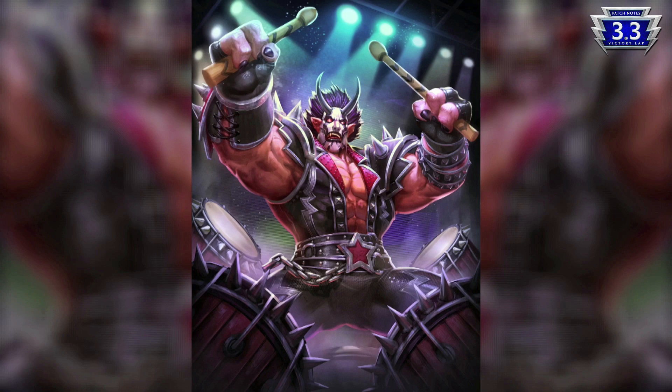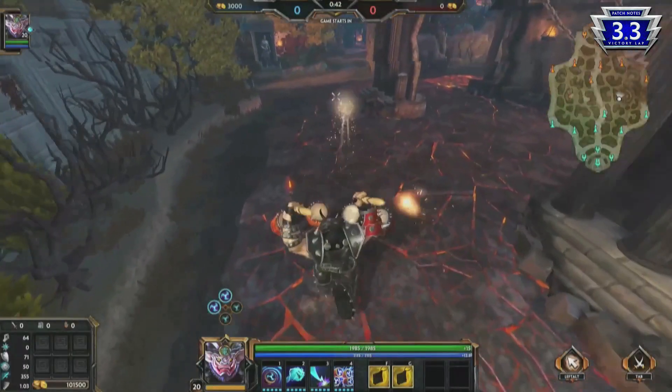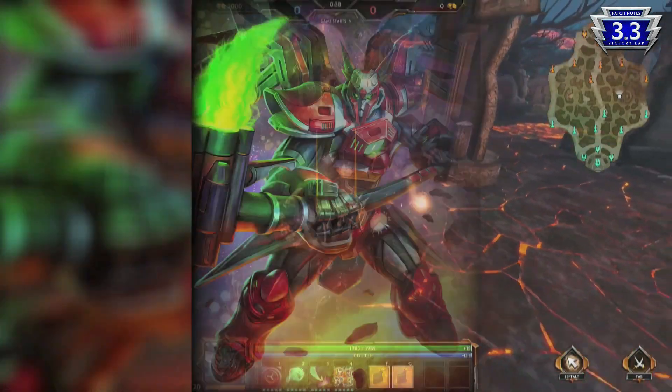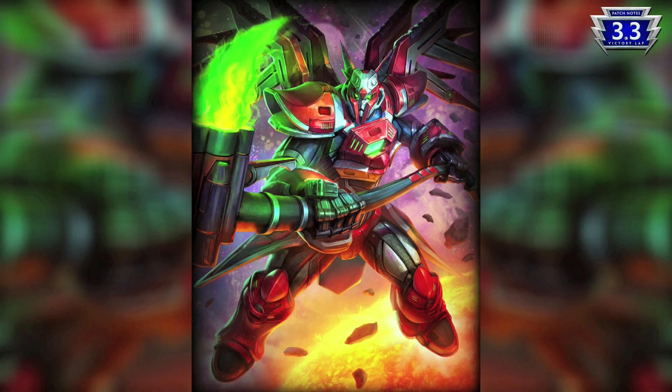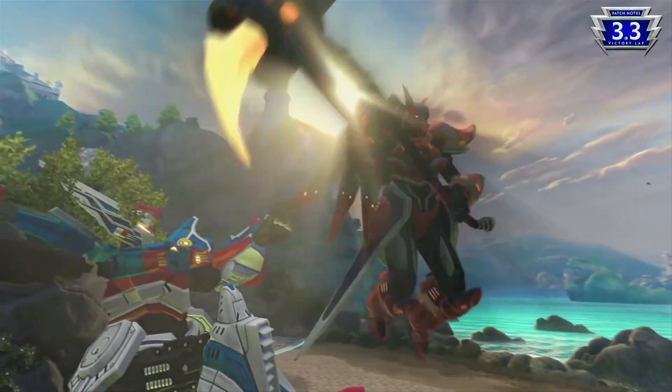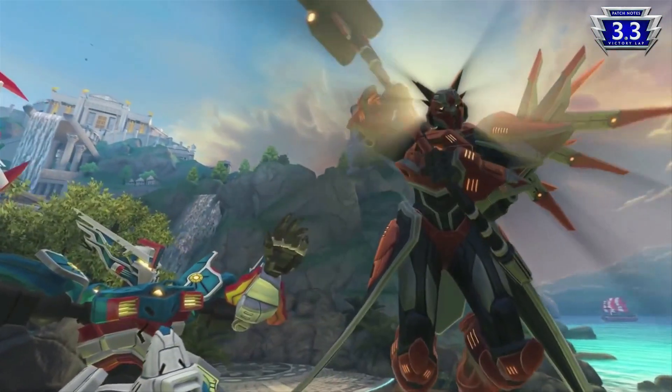The Master of Thunder has become the master of metal. Raijin is ready to rock and roll all night with his new Devilhorn skin. Thanatos is getting a new mech makeover in this patch. His Reaper-Tech skin features robotic wings, a futuristic scythe, and his ultimate targeter has been replaced with a Robo-Skull.